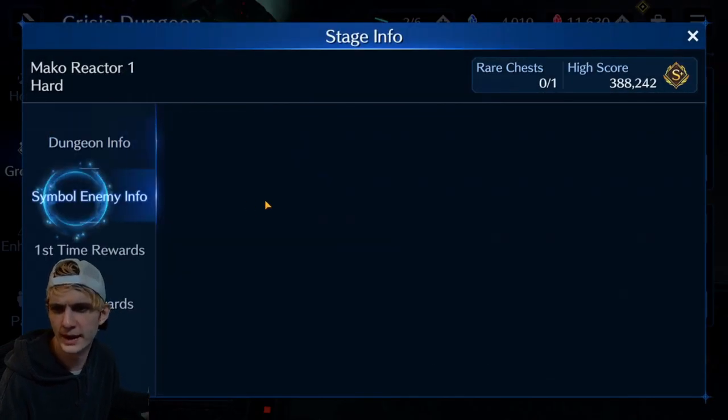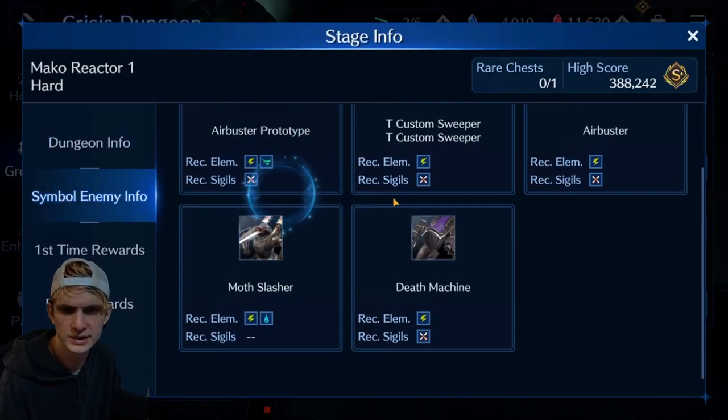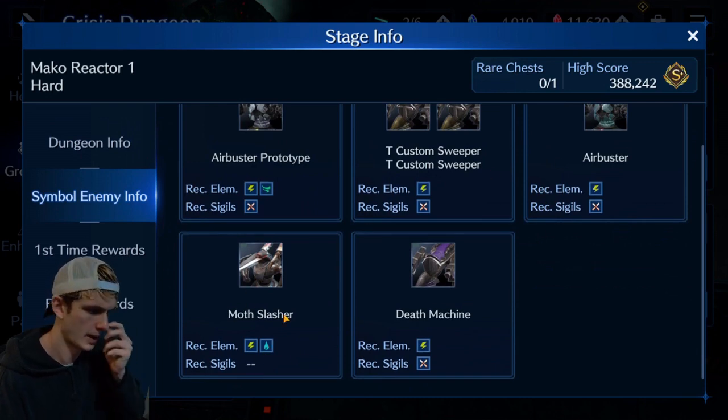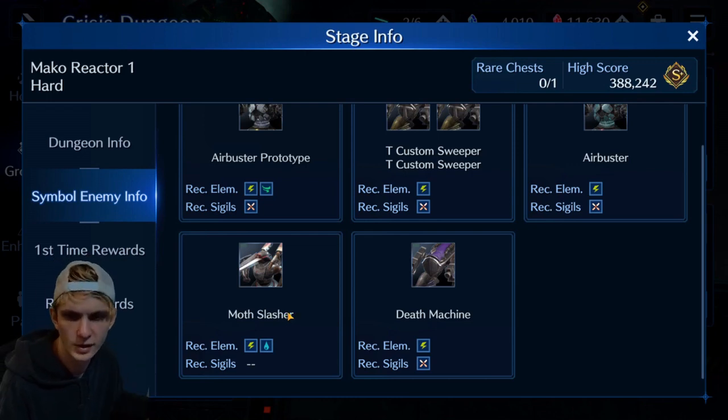You want to look in here anytime before you enter any Crisis Dungeon. You can see all the enemies here are weak to lightning. You'll get a little bit of water — I think there's a few pop-up mobs that are also weak to water, so that might be something you want to throw in on the side if you have enough materia slots. The main focus is going to be lightning and X.